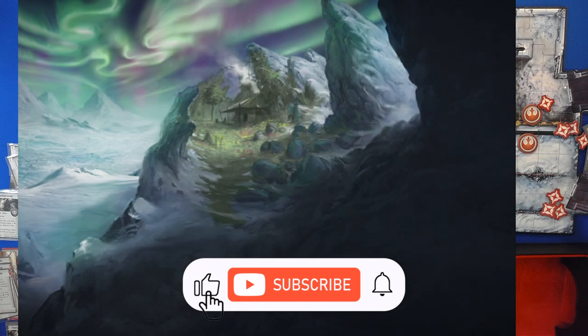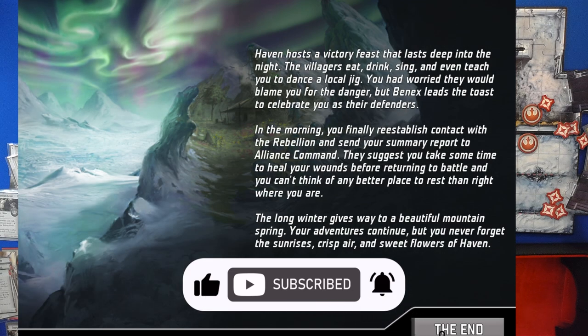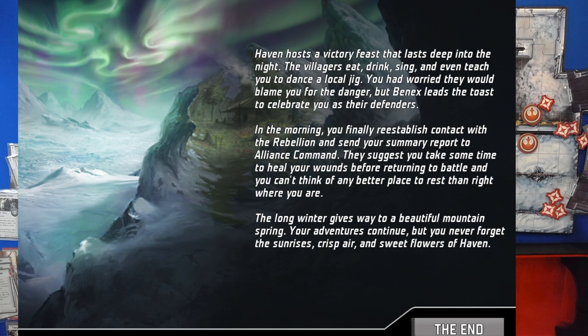Haven hosts a victory feast that lasts deep into the night. The villagers eat, drink, and be merry, and even teach you to dance the local jig. In the morning, you reestablish contact with the rebellion and send your summary report to Alliance Command. They suggest you take time to heal your wounds, and you can't think of a better place to rest. The long winter gives way to a beautiful mountain spring, and your adventures continue.